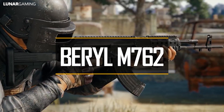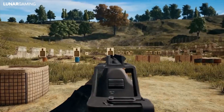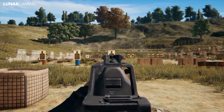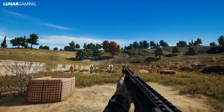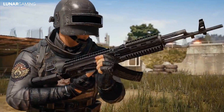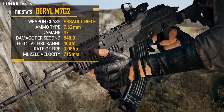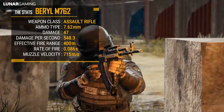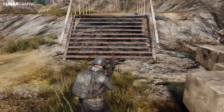Next, there are new weapons. Added is the M762, a new versatile assault rifle which spawns on Erangel, Miramar, and Sanhok. It uses 7.62mm ammunition and can load up to 30 rounds, or 40 with an extended magazine equipped. The M762 has upper and lower rails allowing for scopes and grips, and it has lower per-bullet damage than the AKM but a higher firing rate, meaning higher DPS if you can control that kick.